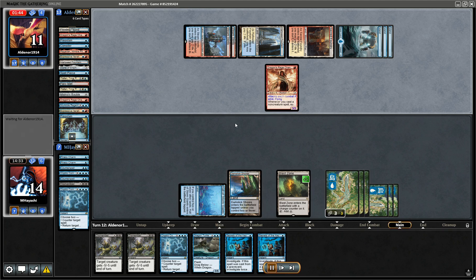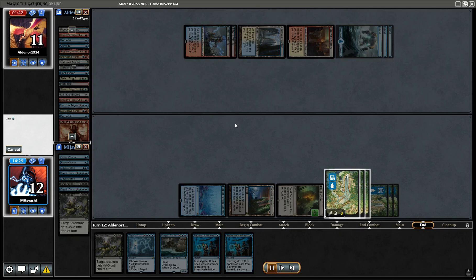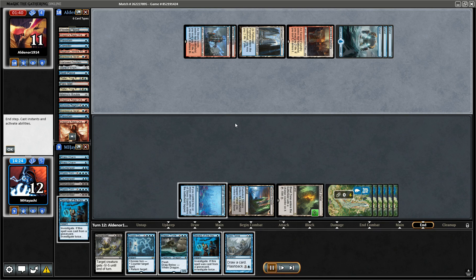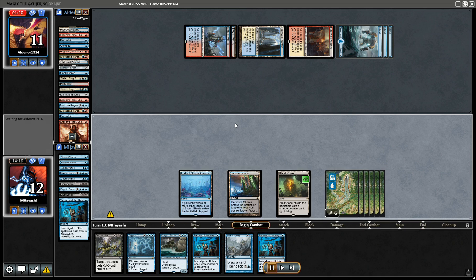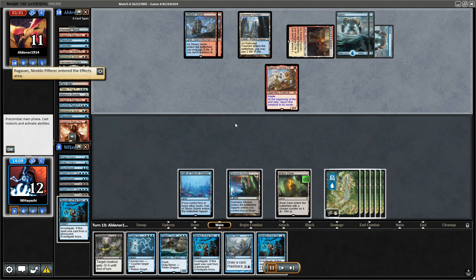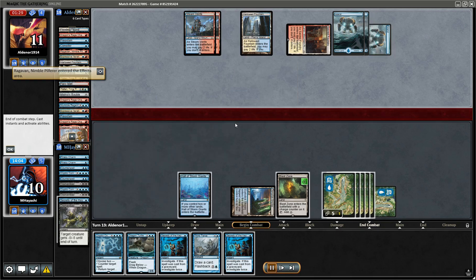I'm gonna Dismember this turn. Secrets of the Key, draw a card. Think Twice. Let's Blast Zone — oh that's sexy, just Dismember that. Works for me.